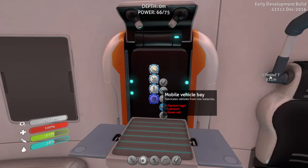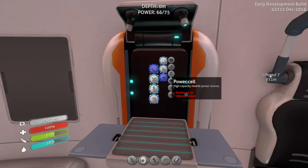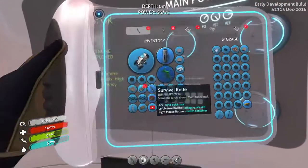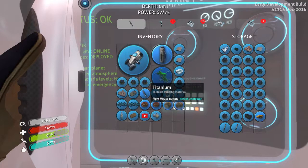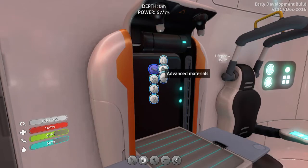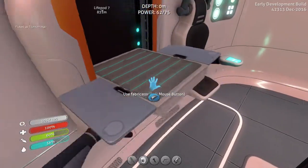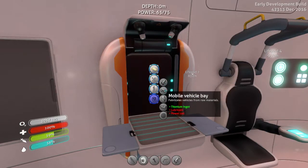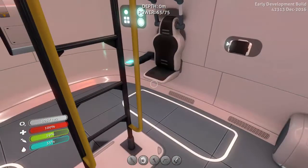It should be in deployables. I need a titanium ingot and a power cell. I don't know how to make a power cell - I need two batteries and some silicone rubber. Okay, so I need to find more copper ore. I've got one in here, and I do have enough for an ingot - I think it takes ten so I've got four. I need six more. Let's make that ingot real quick to consolidate some resources. What else do we need? Lubricant, which would be easy to get, and the power cell.